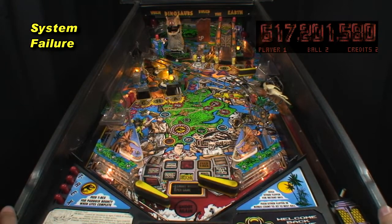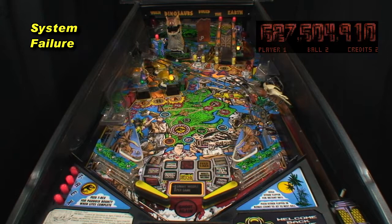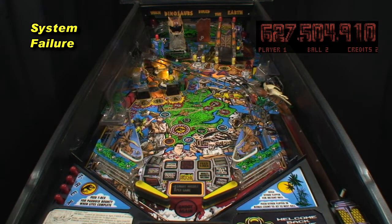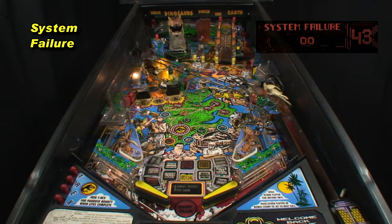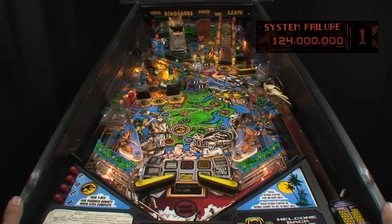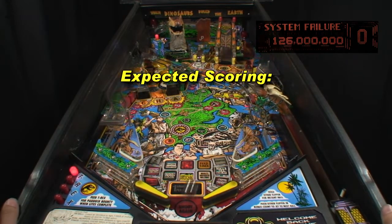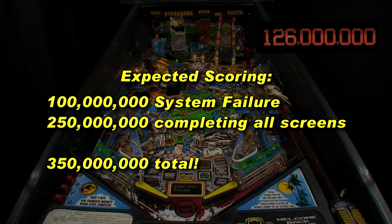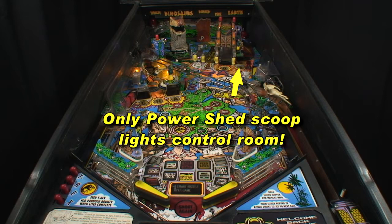After completing all screens, shoot the Control Room or Power Shed Scoop to start system failure. You have 45 seconds to hit targets for 1 million each with a 6-ball frenzy. Relaunched balls guarantee a clog near the bumpers. Expect to score over 100 million and around 250 million for completing all screens, for a total of 350 million for completing this mode. After completing system failure, only the Power Shed Scoop lights the Control Room for the next screen, making your second round a bit more difficult.